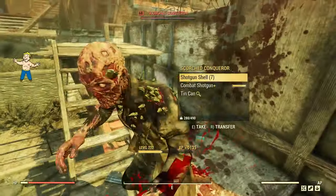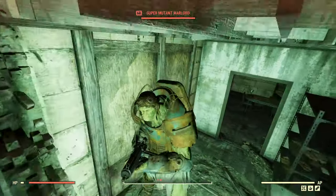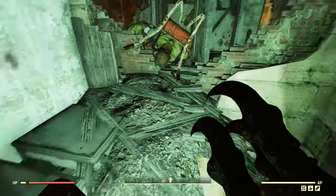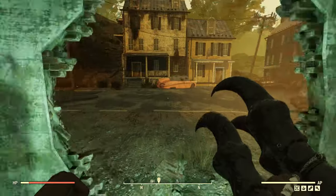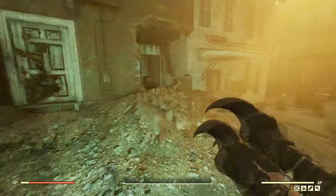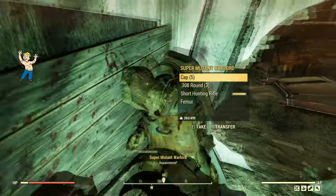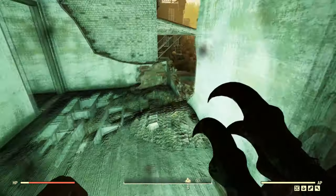Harper's Ferry usually spawns super mutants or the occasional scorched, which means that most of the enemies you come across are carrying some kind of weapon. Once you travel there, you simply run through the entirety of the location, making sure to kill every enemy you come across. Make sure to loot every weapon that drops from these guys — you want to only pick up the weapons to maximize how much you can carry. All that other junk will be unnecessary weight.